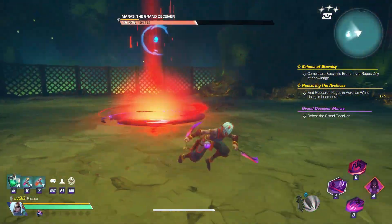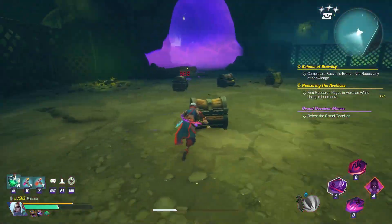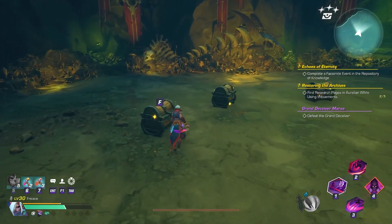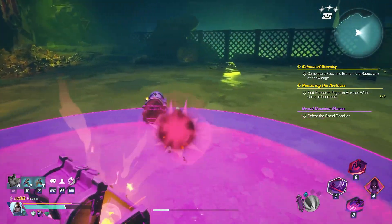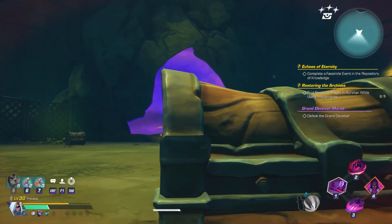Starting with the second chest hunter phase, there will also be a few chests that will explode as soon as you are close to them. To make this part easier as well, it's best to run around all of those chests first and activate their explosions. And after they are cleared, you can continue to look for the right chest.